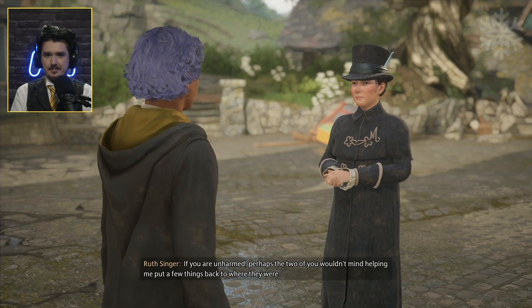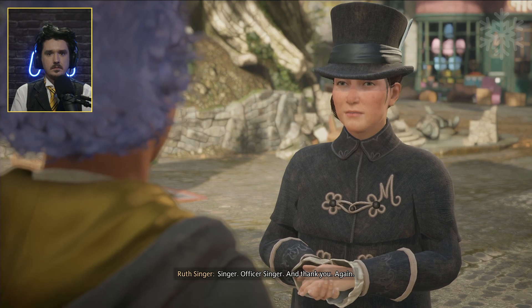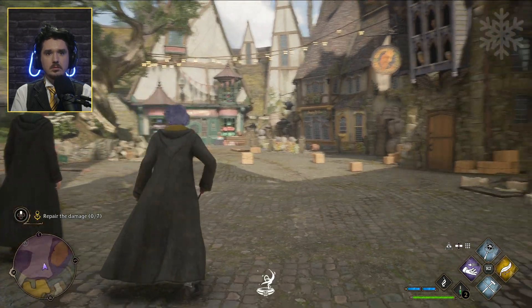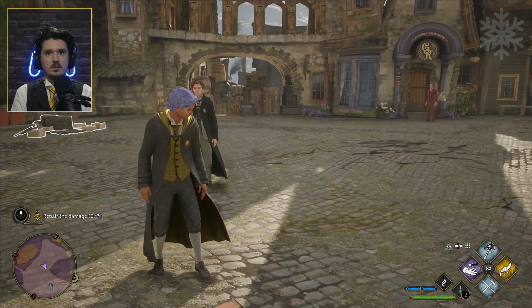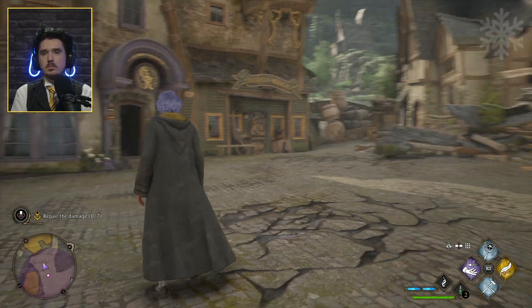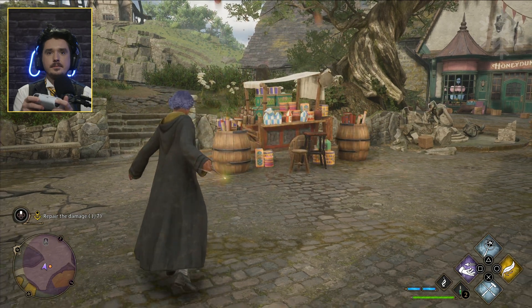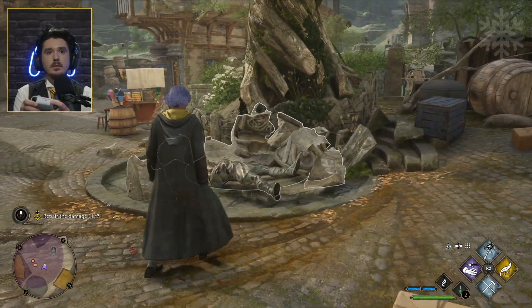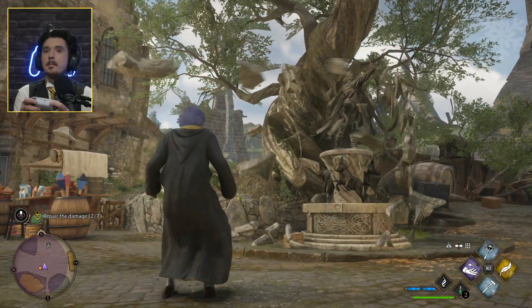If you are unharmed, perhaps the two of you wouldn't mind helping me put a few things back to where they were. Of course, Officer Singer! Thank you! We have to repair all the damage! Repair it! Lovely — a statue got broken. Repair it — Hengist of Woodcroft! This statue is of Hufflepuff Hengist of Woodcroft, believed to be the founder of the village of Hogsmeade after having been driven from his home by Muggle persecutors. Cool — I've upgraded! We gotta repair whatever this is. One less thing for Officer Singer to worry about.